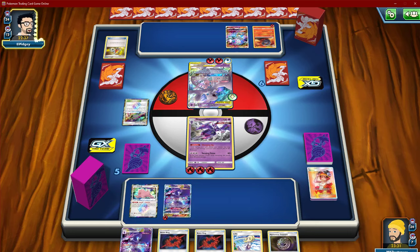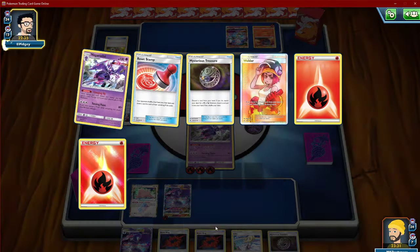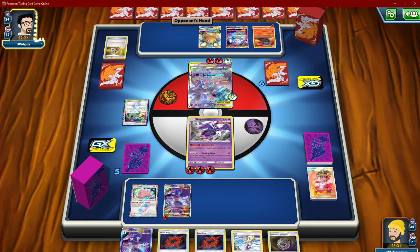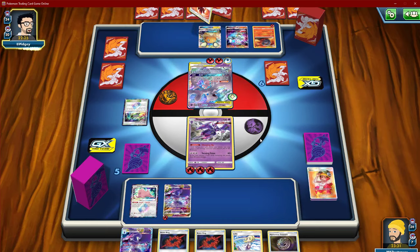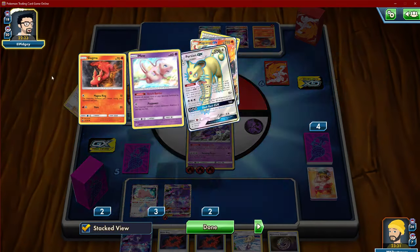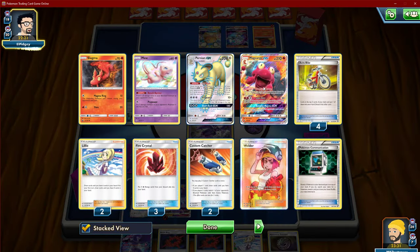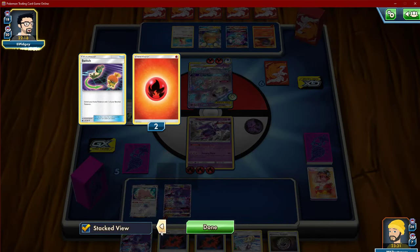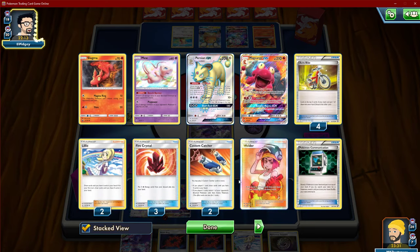That's not gonna do. I'm definitely gone. I wish we could've gotten a Blacephalon. He didn't — oh my goodness. Eight cards. What did you have that was that dead? A Persian, Magcargo GX — what in the world? Pokecom, all four Acro Bikes are gone, a Switch. So many pieces he just dropped — a Custom Catcher.